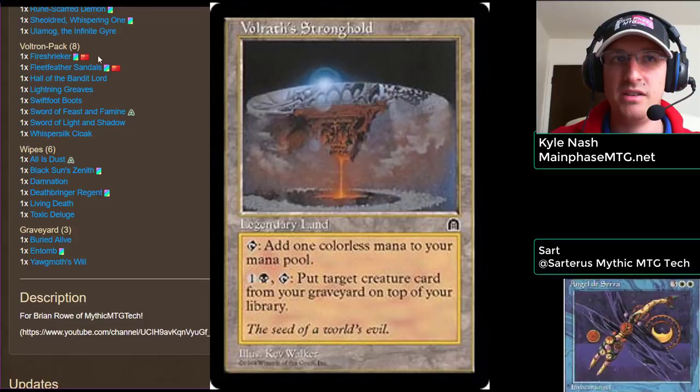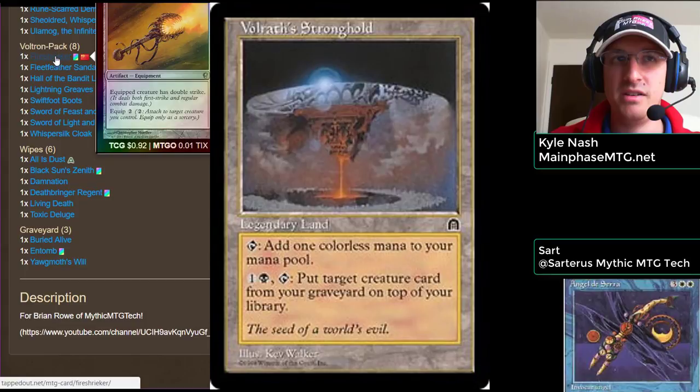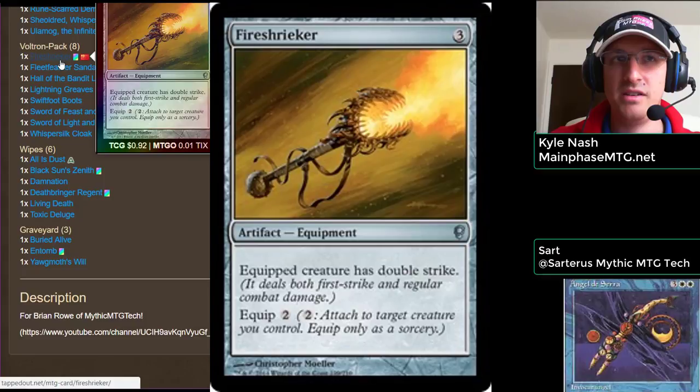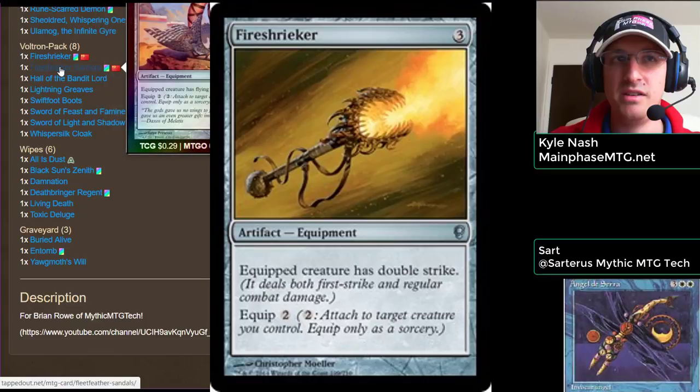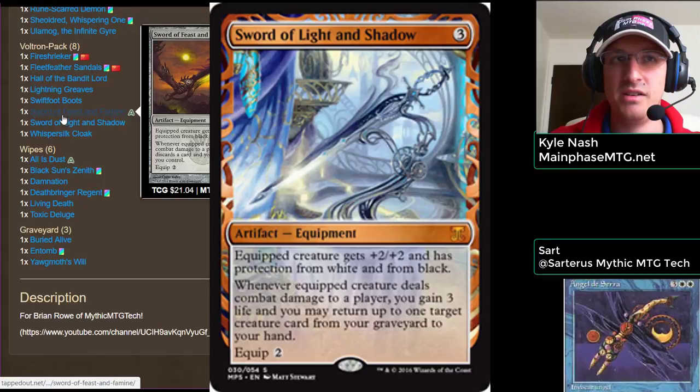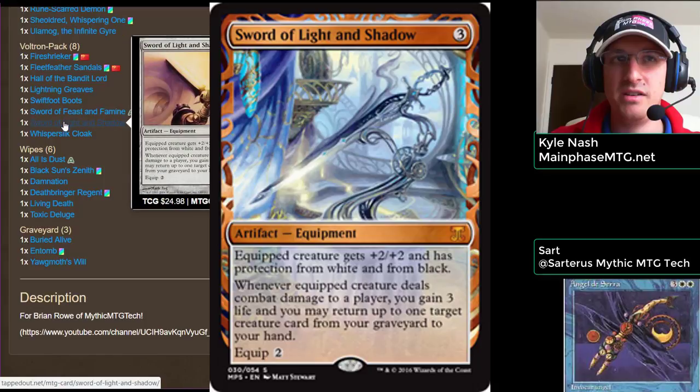You've got a Voltron package here. What do you like out of it and why did you put these particular cards in? We have Fireshrieker, which is super good on Volrath because it basically takes any creature that isn't Draco and makes Volrath a one-hit kill. We also have the Swords — Sword of Feast and Famine and Sword of Light and Shadow — dealing with major spot removal colors. Light and Shadow also brings those creatures back from your graveyard into your hand so you can drop them again. Real nice synergy there.